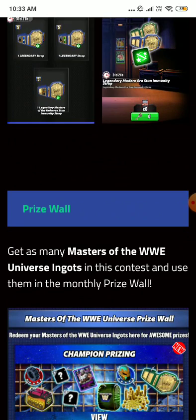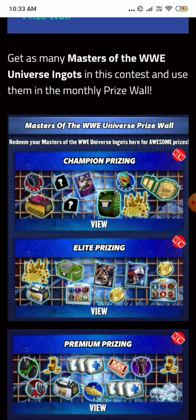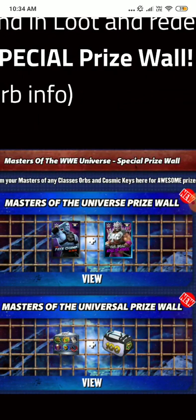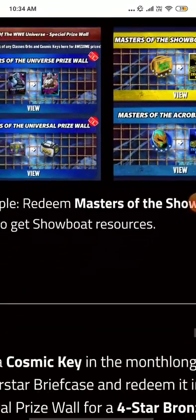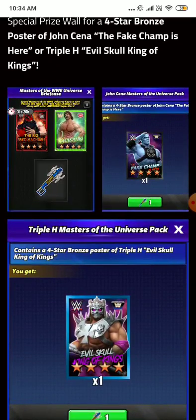The prize wall lets you get Masters of the Universe ingots from the contest and use them in the month-long prize wall. From the prize wall you can get charges for Triple H, TPs, straps, tokens, and coins. You can also get Masters of the Universe packs, and five class-specific tokens with some TPs. If you get the ARB from the briefcase, you can spend it for a 4-star bronze poster of either superstar — pretty cool but super rare.